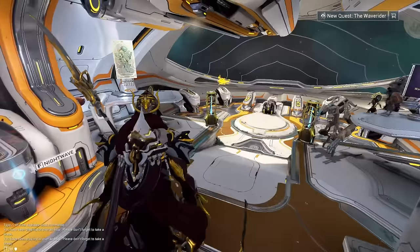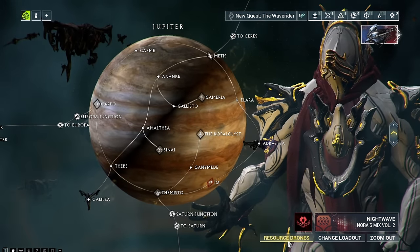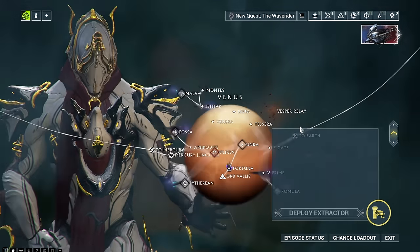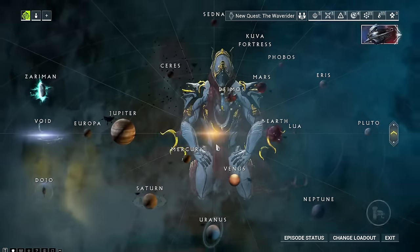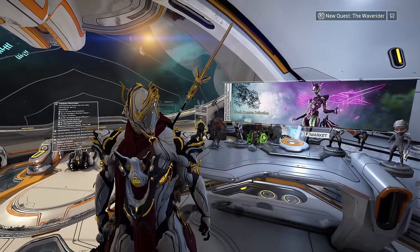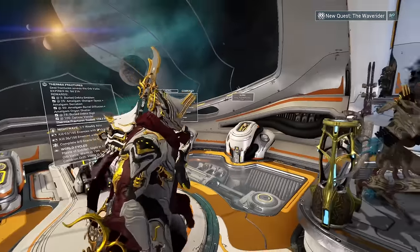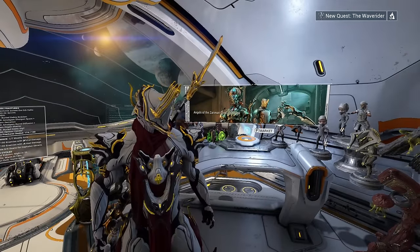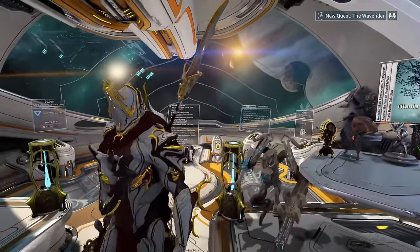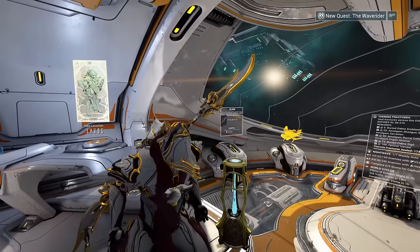Of course you also need the resources, and if you're wondering where you get them, look no further than the star chart. You can click resource drones and select a planet — for example Venus or Ceres — and hover over it to see which resources are available there. This way you can check which planet yields which resources. However, some blueprints you will not get from the market, neither for weapons nor for Warframes. Those blueprints are accessed by doing various things along your journey, so I highly suggest checking out the Warframe Wiki as your number one source of information.